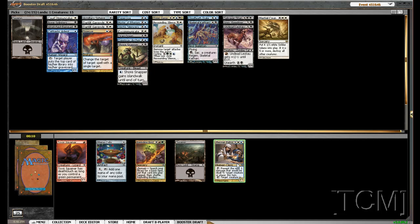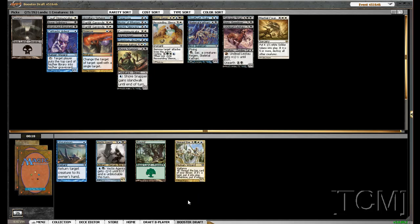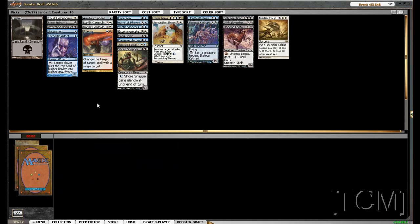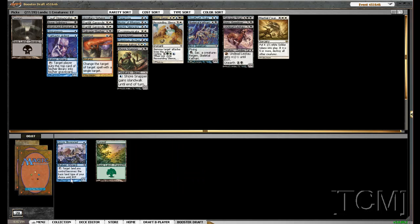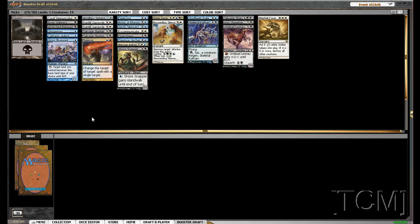Bomb Giver is okay — probably not that great for our deck, but we'll take it. Unsummon or Vexed Shusher. We kind of have a lot to do on turn 5, and I think we're going to have better things than Vexed Shusher, so I'm going to take the Unsummon because I like Grixis. I knew one of the Salvage Slashers would come back, so we'll take the Grixis Illusionist. And we'll get another Salvage Slasher? Sure.